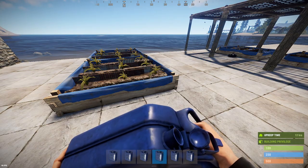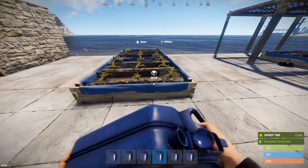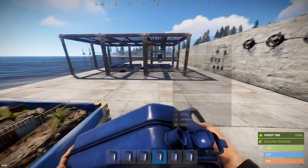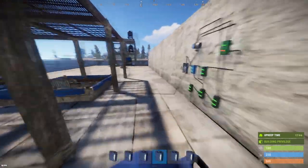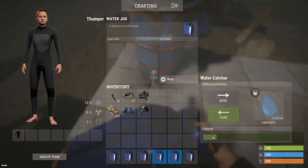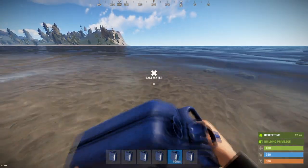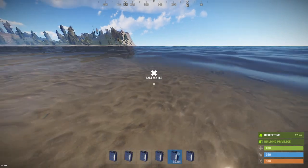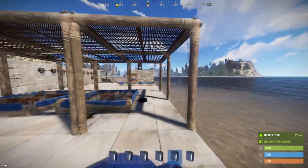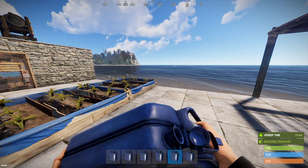So beware: if your enemies — or friends you don't happen to like very much — leave their planter boxes within range, all you need to do is throw just a little bit of salt water from a jerry can or maybe a water bottle, and you completely remove all of their fresh water. This is not unexpected — the planter boxes function very similarly to any other container. If you put a little bit of fresh water into a container and then start to put salt water in, the contents disappears and is immediately replaced by salt water. Containers can only hold one type of fluid.